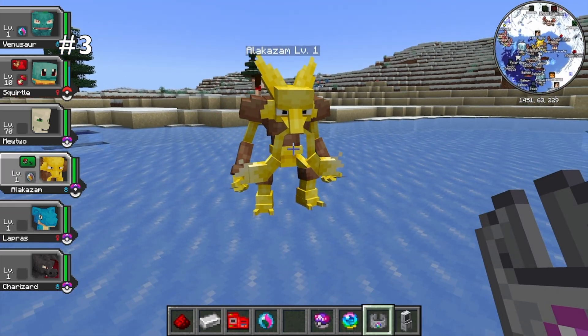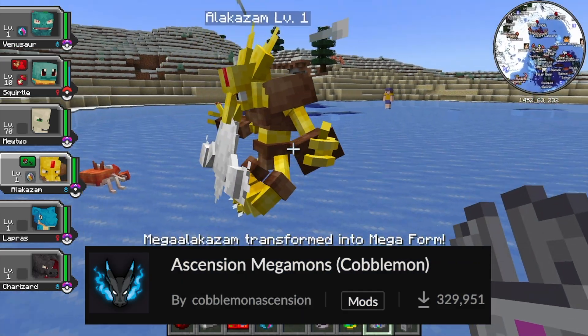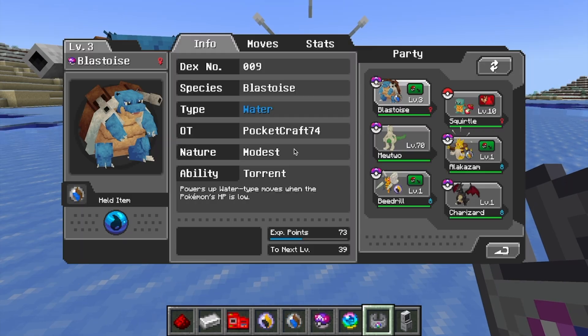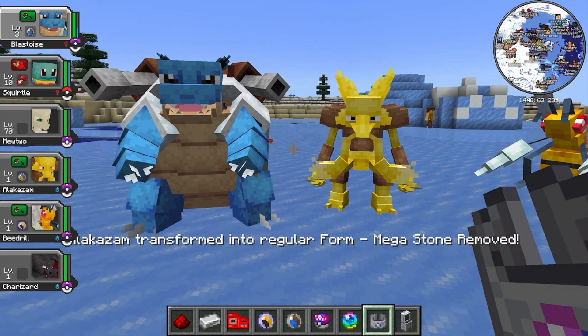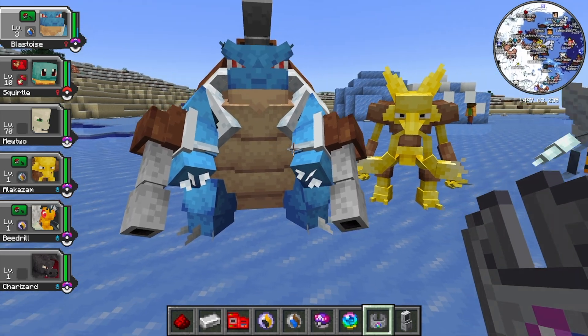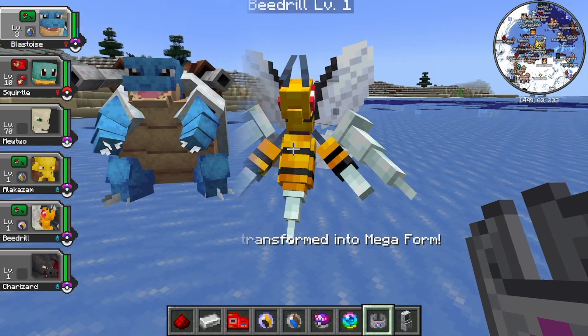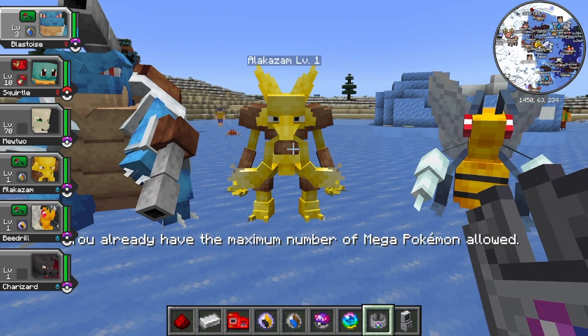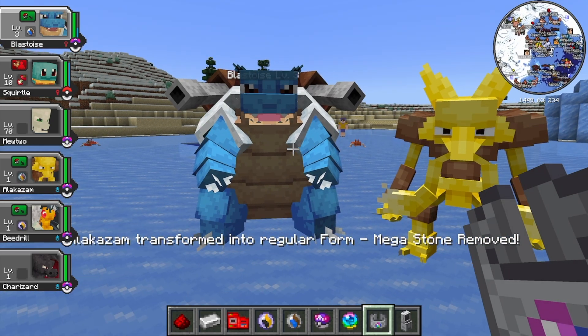Coming in at number three is one of the most popular mods: the Ascension Megamods mod, which allows you to mega evolve Pokemon. This mod not only makes your Pokemon look cool, it changes their stats as well. In this mod, you can hunt down various mega stones found within mega geodes, and each one allows you to mega evolve a different Pokemon. And just like in the normal Pokemon games, you can only have one mega Pokemon evolved at a time, so you have to un-mega evolve one to mega evolve another.